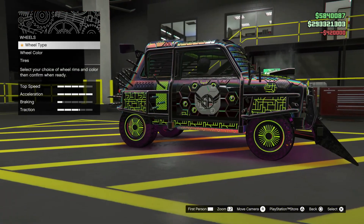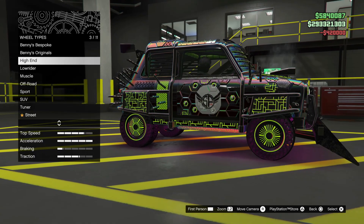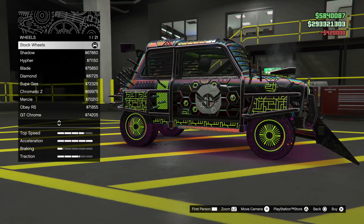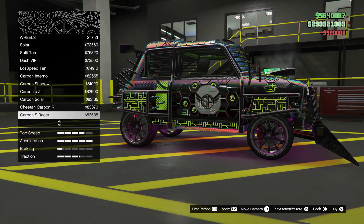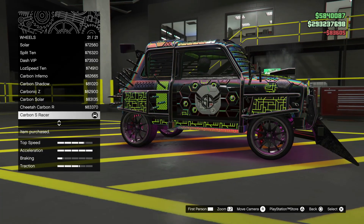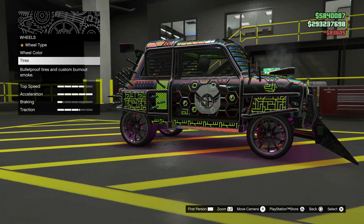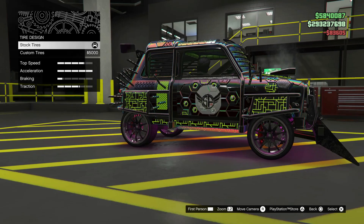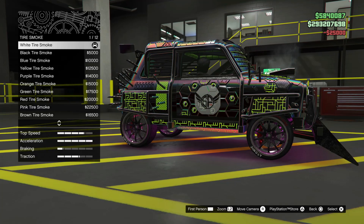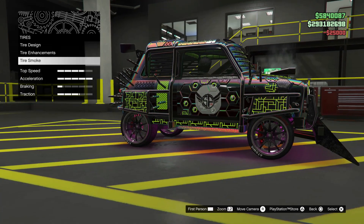Wheels — go to Wheel Type, then High End, select Chrome, and go to the last one: Carbon S Racer for $83,605. For Tire Design — Custom Tires. Tire Enhancements — Bulletproof Tires. Tire Smoke — select the last one.